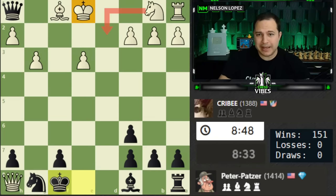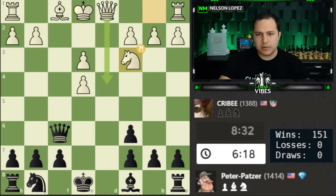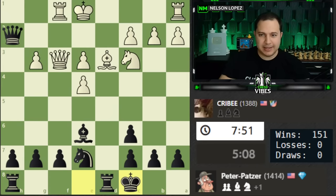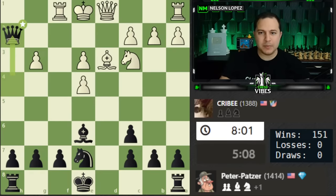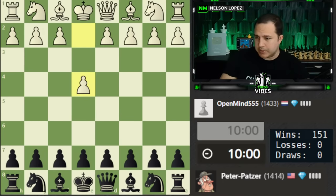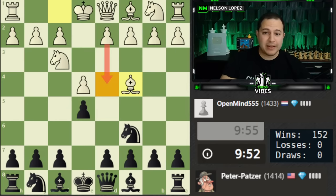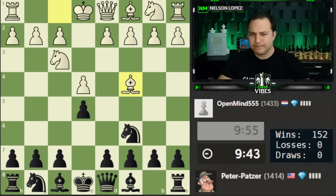I felt like white would be better because they're going to play knight d2 and castle, and I'm not castling. Gotta watch out for those little tactics. Once we took there, just a nice small advantage for black. I almost played castling — thinking that on rook h1 I could play bishop g4, but I can't because it's a check and I wouldn't have time to take the rook. Almost made a big mistake. Let's keep going — play a new game. Update the wins to 152. Let's see the same opening maybe.